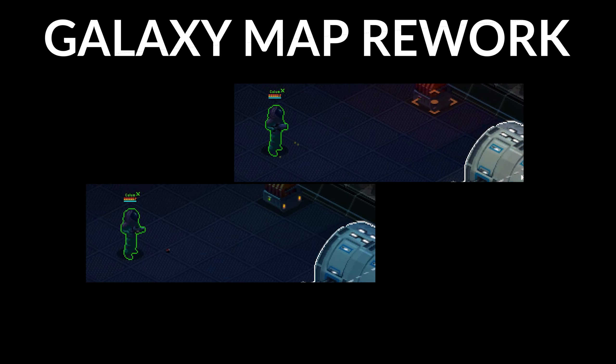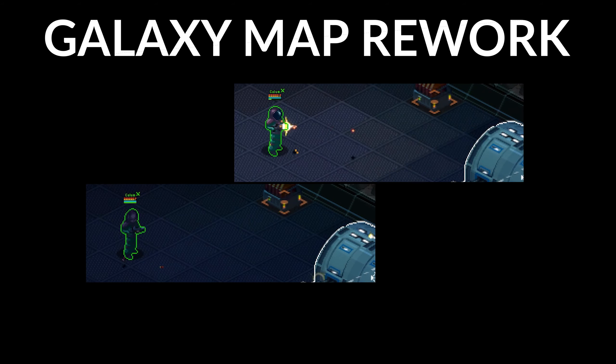For combat changes, shotguns and SMGs were nerfed a bit, a missile turret was added to blow holes in your opponent's hull, and a jammer system was added to prevent ships from firing while it's powered and active. That should make for some pretty interesting boarding actions.